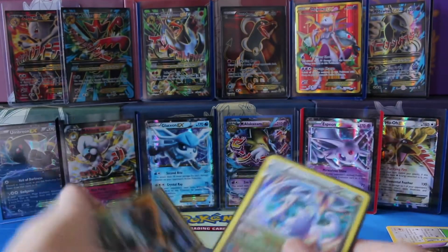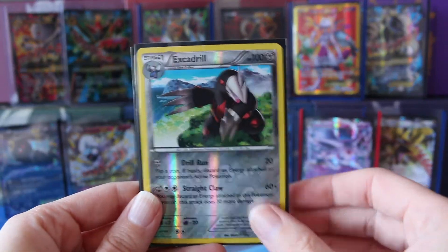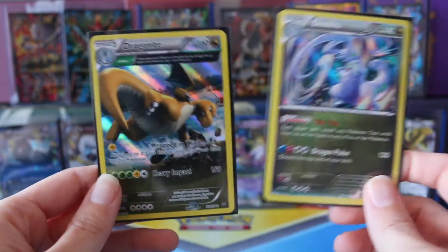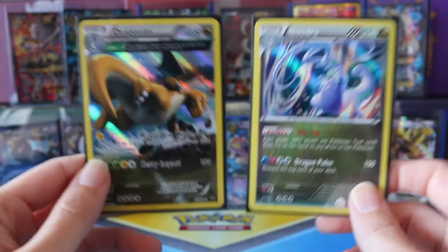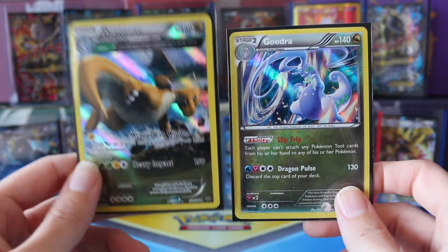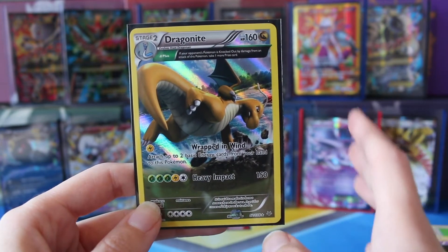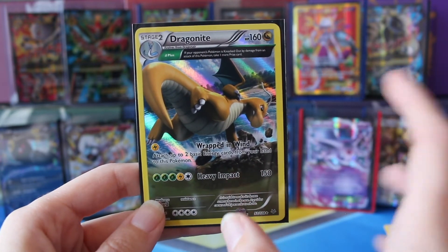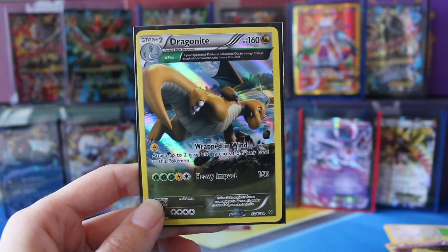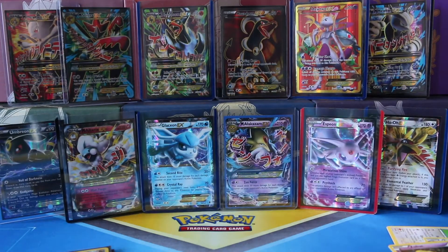So let's do our quick recap here. We have a Reverse Excadrill, a Hologoodra, and a Holodragonite. Both are really, really great artworks, but I think I'm going to have to go with the Dragonite Ancient Trait card because this thing is just absolutely amazing looking. The background is just completely insane — you've got the island behind the water. It's just overall wow — this card is beautiful. So that is a pretty, pretty successful opening in my opinion today.